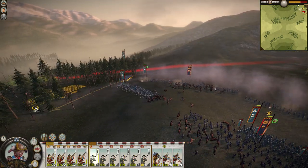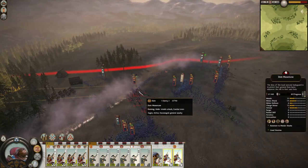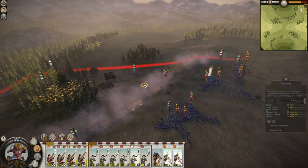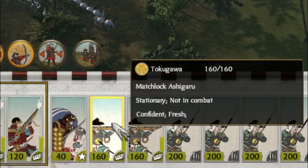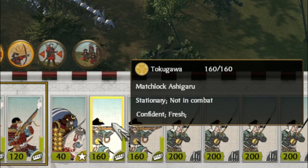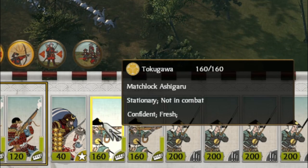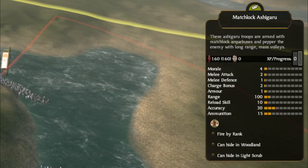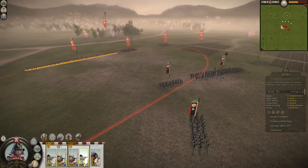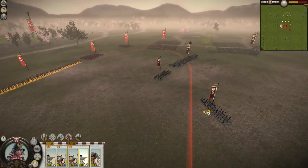All matchlock infantry can deploy bamboo walls during defensive field battles, defending enemy units from charging them head-on and allowing them to keep firing at point-blank range. First in this category are matchlock ashigaru — cheap and numerous, they can be recruited from any settlement once you have researched gunpowder mastery, or you can recruit another variant from the Nanban trade port. Functionally they are identical, and being ashigaru, they have the worst accuracy and reload skill of matchlock units.